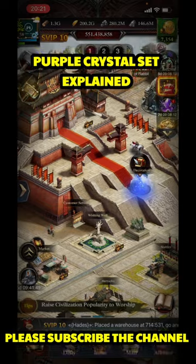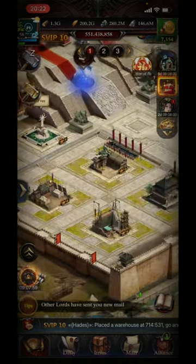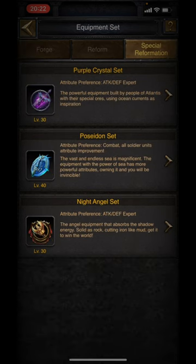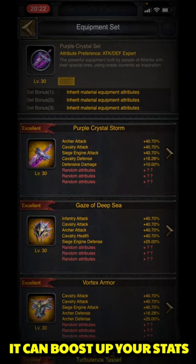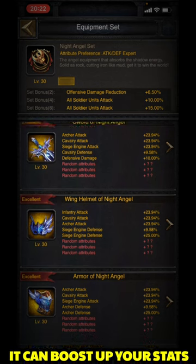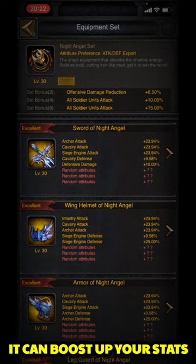First, let's have a look at the equipment we have. It is the updated version of the Night Angel. KvK and different battles are going to be more and more massive because these new updates are really going to be very massive. The result of these updates is this equipment that can boost your attack, defense, and HP to another level. The Night Angel is giving us attributes like around 23.94 percent basic attack, siege defense, DD, archer defense, cavalry defense, and DDR.